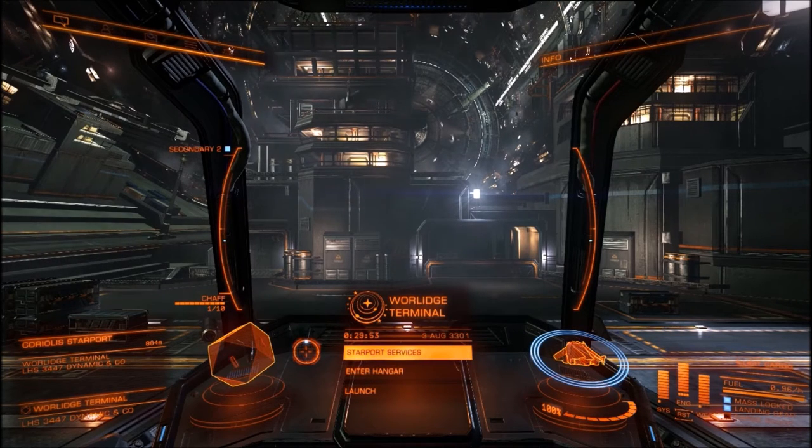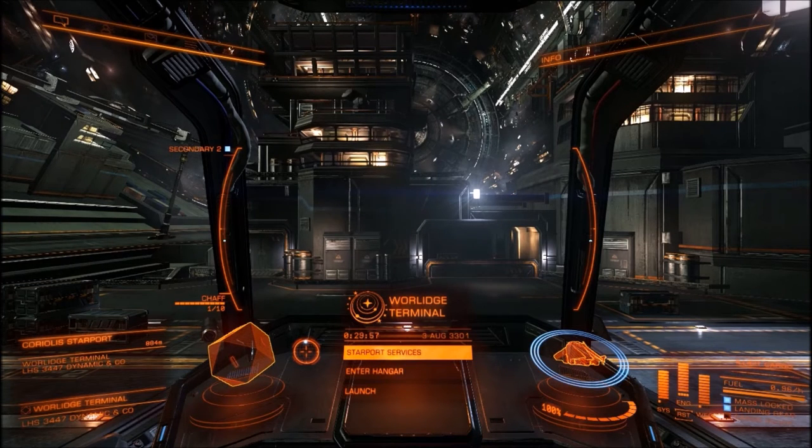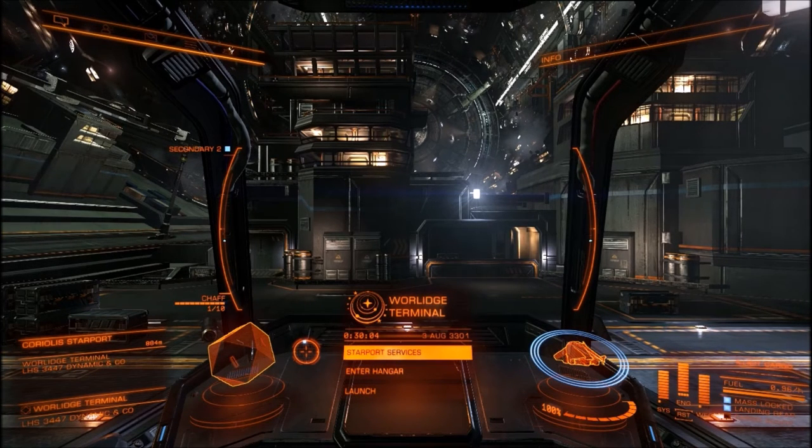This is good if you want to be a pirate, steal some stuff, sell it on a black market. Or if you're doing a bulletin board mission that involves you carrying some illicit cargo, which I have — as you can see on the bottom right, it says illicit cargo right there.